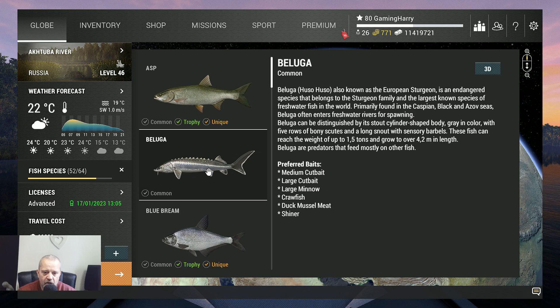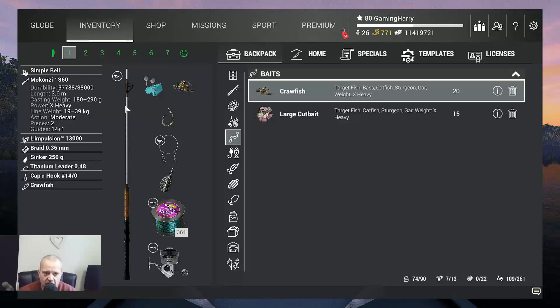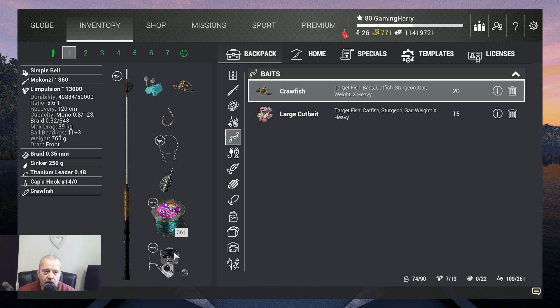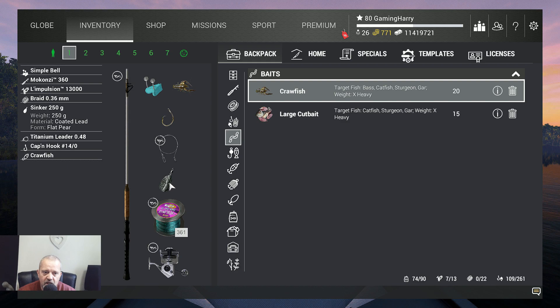This is an amazing fish to catch, guys, trust me. Let's go to the inventory and check what I use. I use the most heavy bottom rod I own — the Mokonzi 360 — and even with this rod they give me a big fight. That's the Lempilchen 13,000. I use braids 0.36, that's 40 kilograms, 250 grams of sinker.